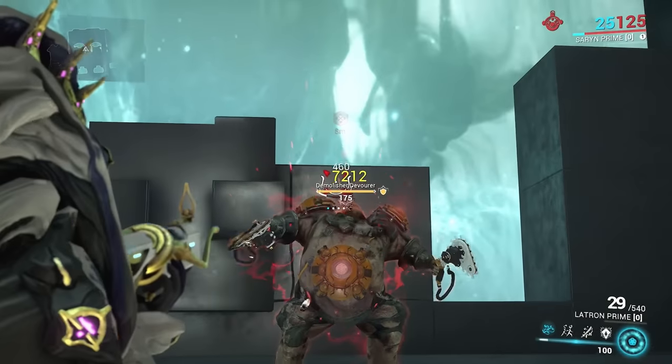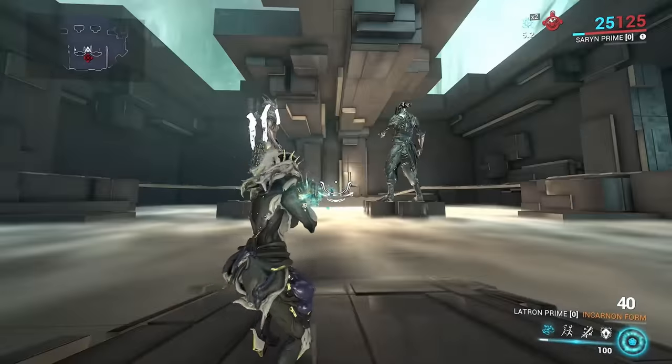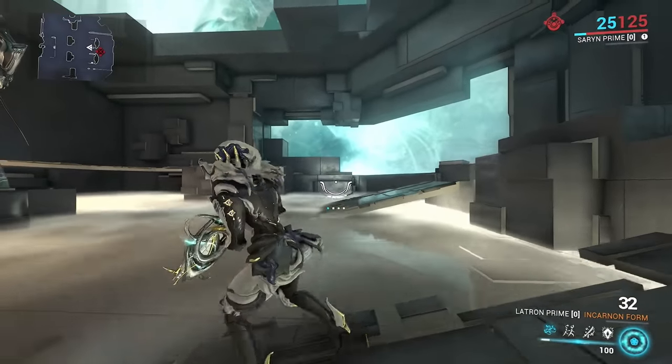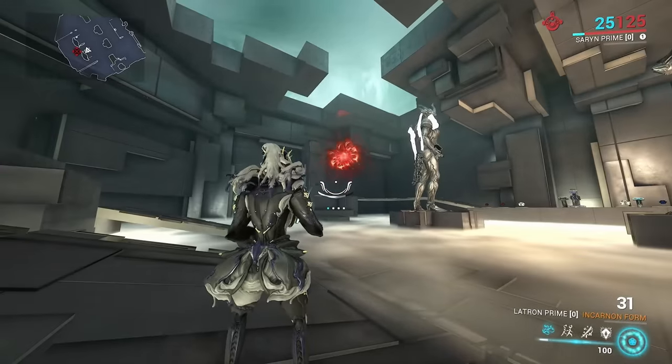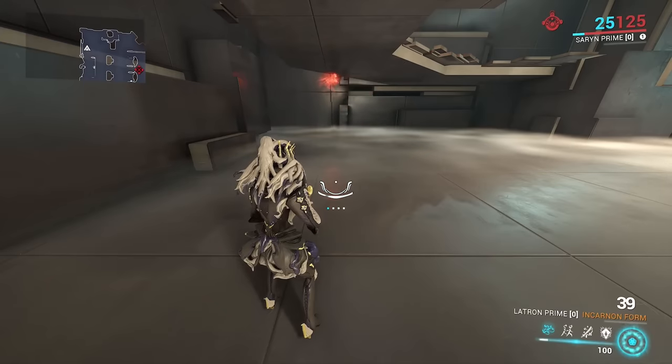You charge up the incarnon form by getting headshots and then activate it by using alt fire. Once it's in incarnon form it will shoot bouncing balls that explode on impact, and their lifespan seems to be affected by the travel distance and the amount of impacts. The max amount of impacts I can seem to get is six before the ball will explode.